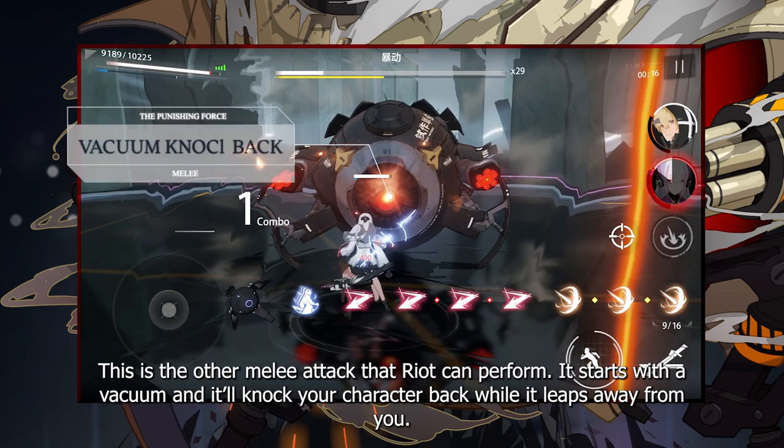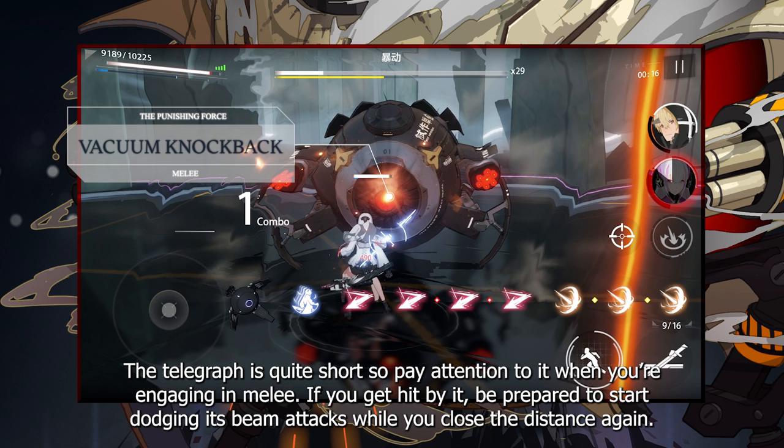This is the other melee attack that Riot can perform. It starts with a vacuum, and it'll knock your character back while it leaps away from you. The telegraph is quite short, so pay attention to it when you're engaging in melee. If you get hit by it, be prepared to start dodging its beam attacks while you close the distance again.